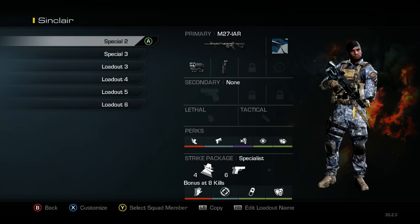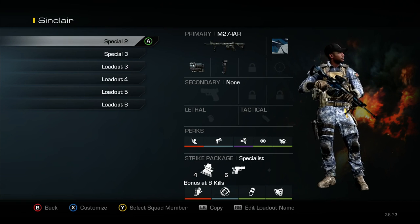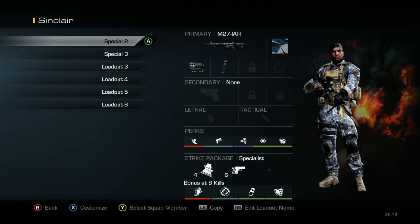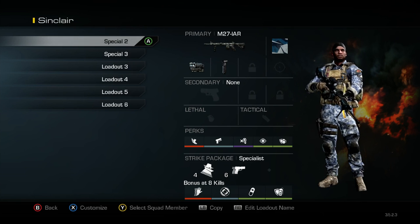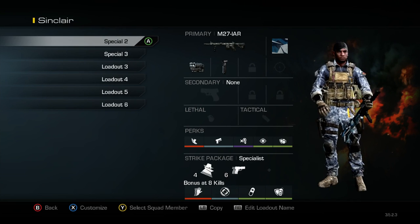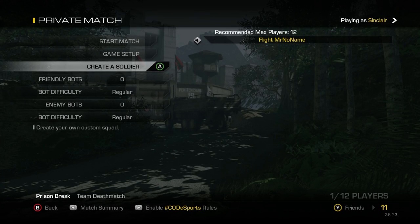For the three special classes, you want somebody on your team running each one — one person has the shotgun, one has the LMG, and one has the sniper. Generally with your fourth player you can double up on whichever one fits your strategy best. Of course, personalize it and do what you want with it.